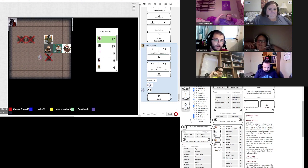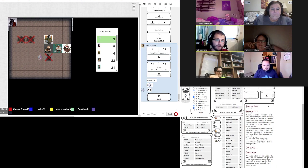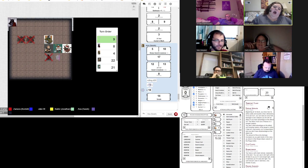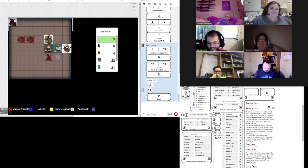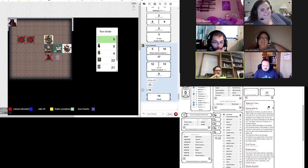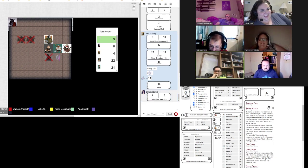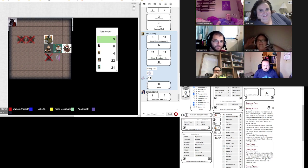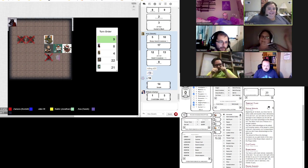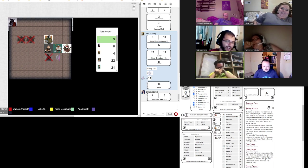So the ghost here is going to come over to here. And Carly, roll a charisma saving throw. This is not going to be good. Guys, I can only turn this thing once more.